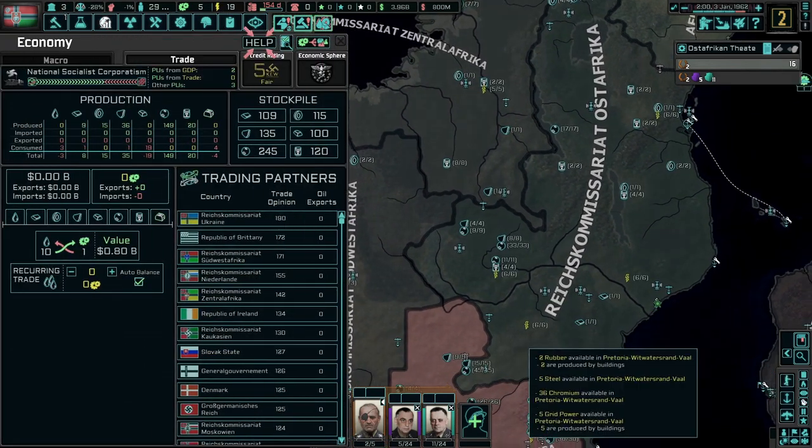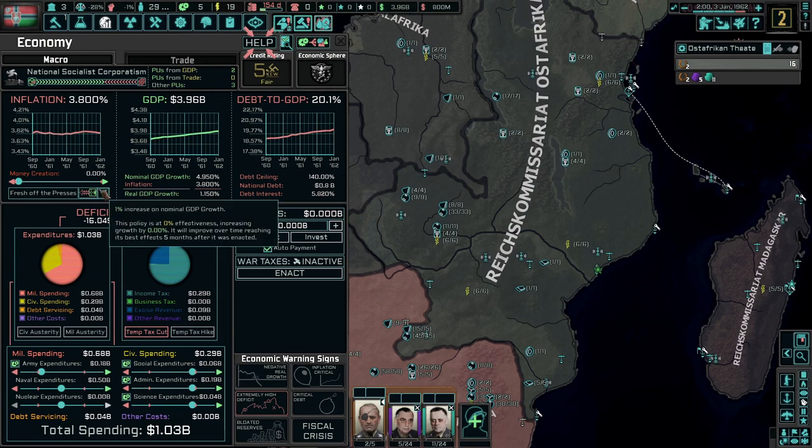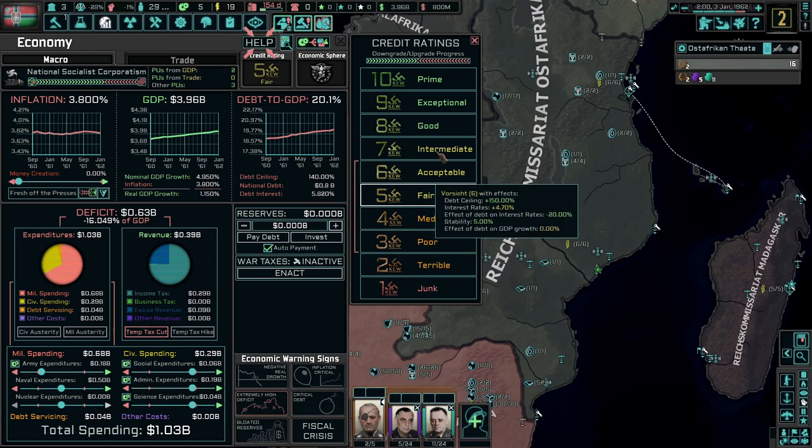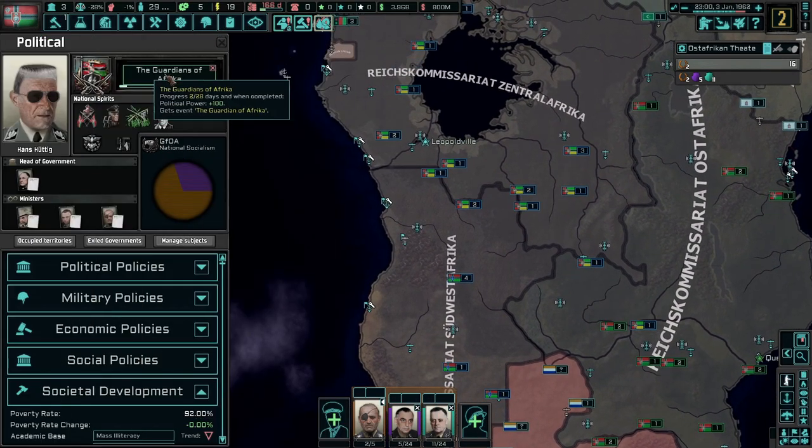Right now our economy is looking like this on the macro side. 200% GDP rate - actually it's fair, credit rating is fair, so that's not bad at all. Let's begin with our focus: The Guardians of Africa.